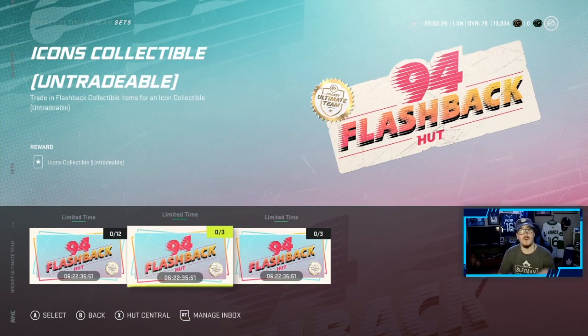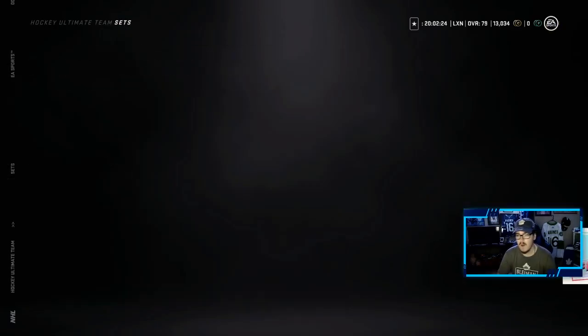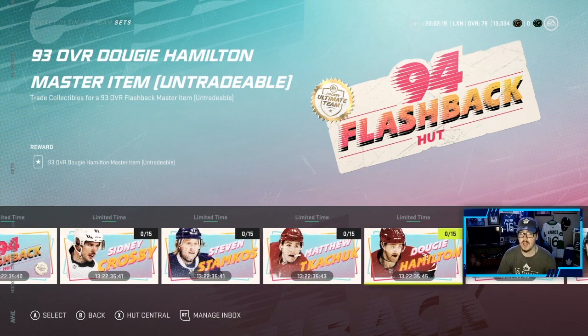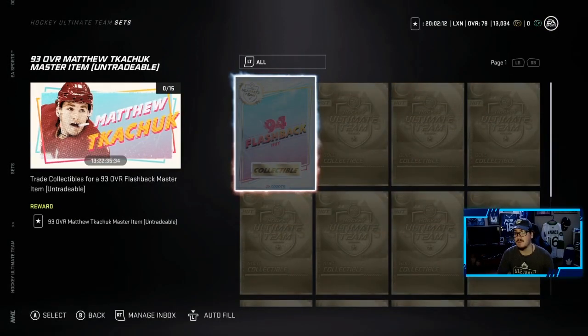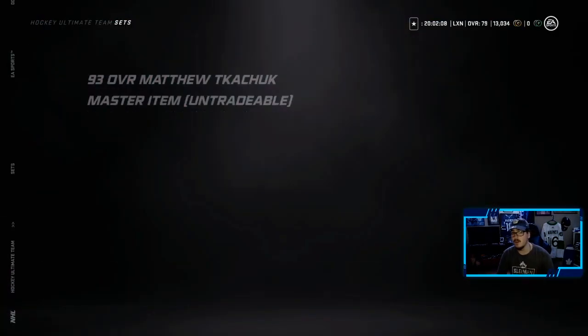You also have the option to trade in those 3 Roenicks for an icon collectible and then 2 horrible packs. Obviously if you have Chelios, definitely go for that. And then it's 15 items to make the Crosby, the Stamkos, Kachuk, all these guys - 14 gold collectibles and a 94 flashback collectible. Not a bad event. Somewhat similar, very cool cards, which I am going to show you right now.